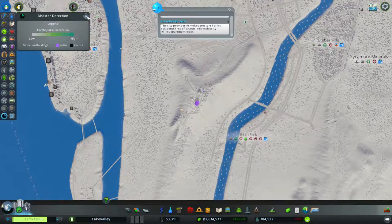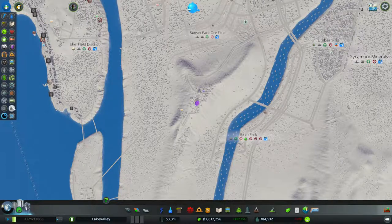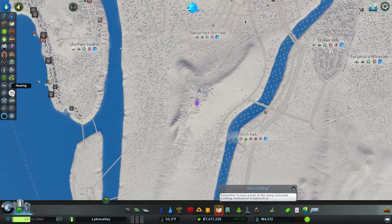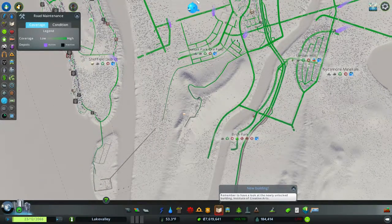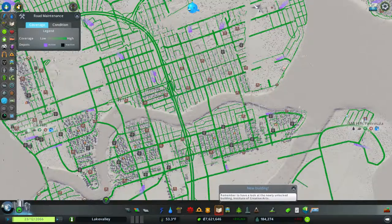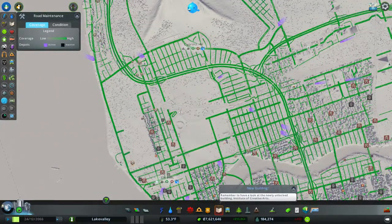Disaster detection — there's earthquake detection. I have nothing yet. Traffic routes. My roads are generally well-maintained. I have a lot of people out there for maintenance. So we're okay.